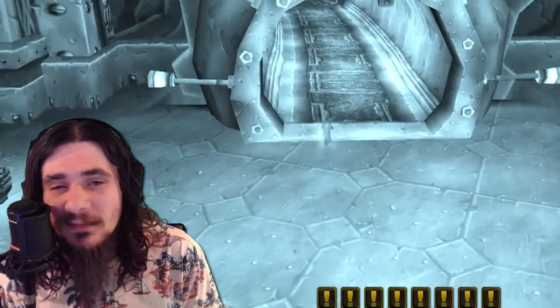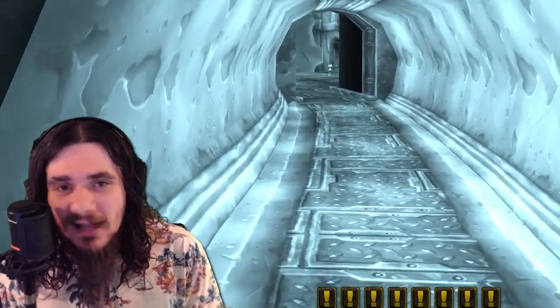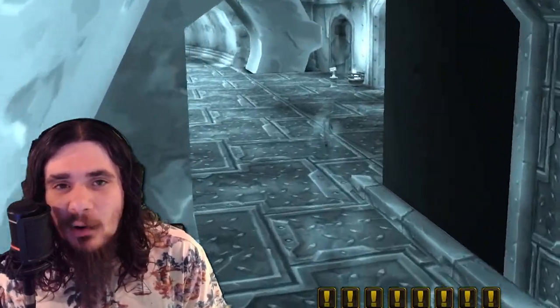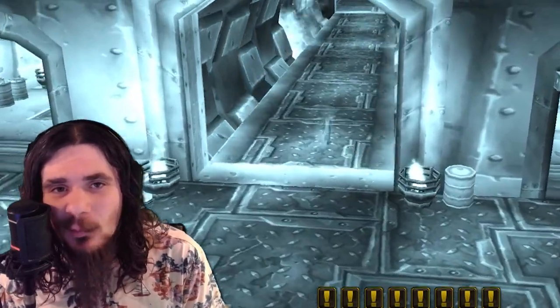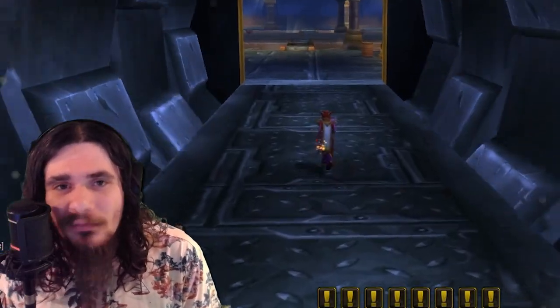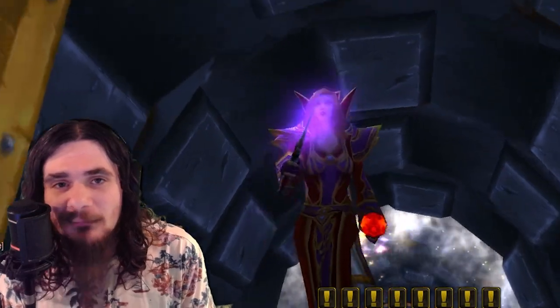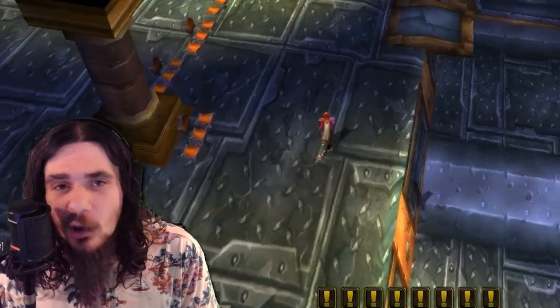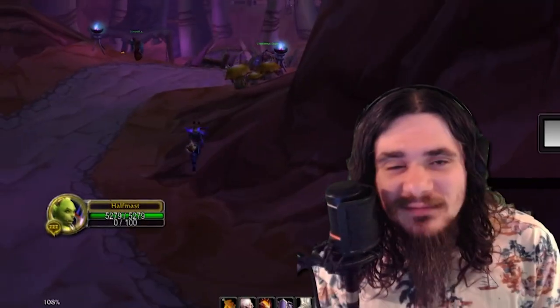This next tip is something you're absolutely going to love if you're a world PvPer. If you enter the Deep Run Tram as a ghost, you will resurrect automatically. This is really awesome if you're doing world PvP. It's a great way to sneak into Stormwind or Ironforge — you can ride your way into Stormwind, die, ghost run into the tram, and now you're deep in Ironforge or deep in Stormwind and nobody even knows you're there. Really awesome for world PvP, especially if you're getting camped.